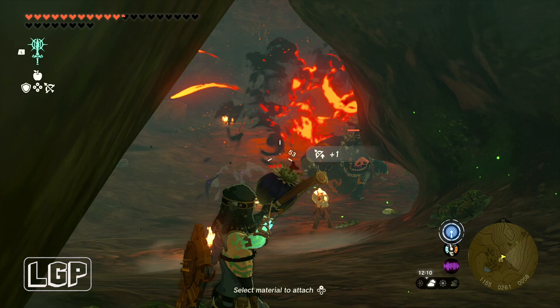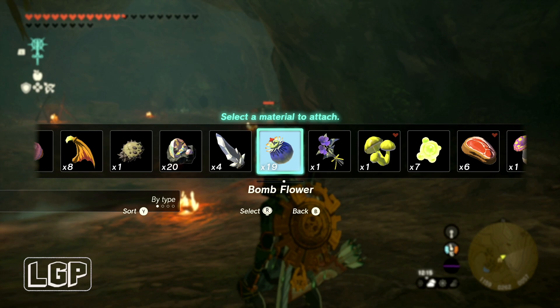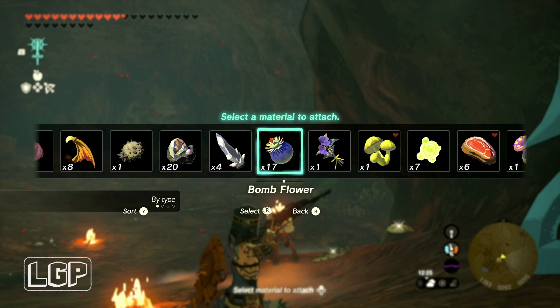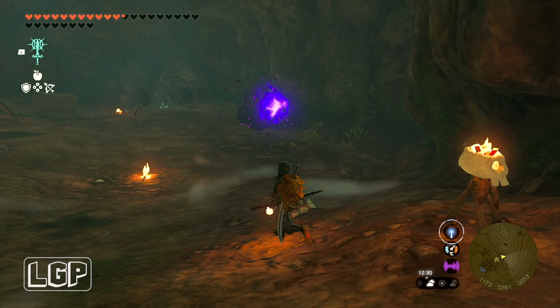I kept using bomb flowers until I got rid of the big guy. You can also use flame ones, or choo-choos — those ones with an electric charge — they work really well with these guys. I've got some mushrooms as well, but I used the yellow choo-choos and as you can see it is really effective. That's it, they are dead now.